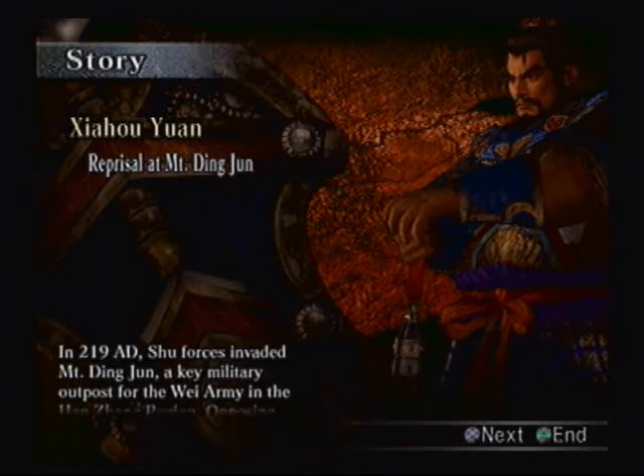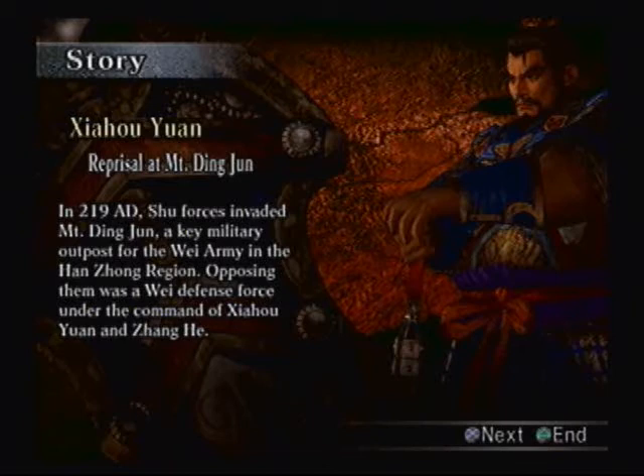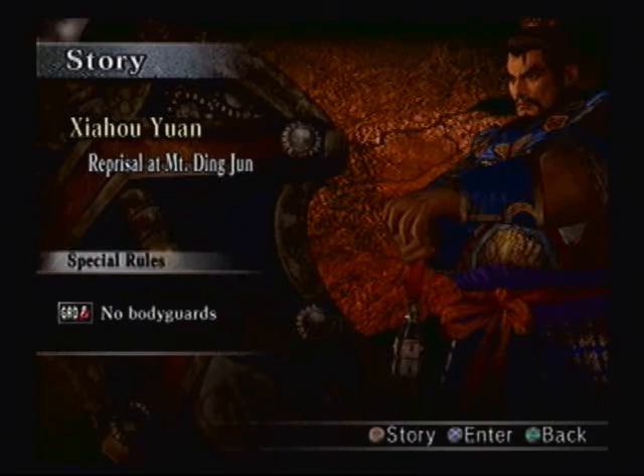I'm actually gonna be in Wei for a little while given this rotation. In 219 AD, Shu forces invaded Mt. Dingjun, a key military outpost for the Wei army in the Hanzhong region. Opposing them was a Wei defense force under the command of Xiahou Yuan and Zhang He. Zhang He engaged the Shu forces first at Mt. Tiantang, but was quickly routed. He then rejoined Xiahou Yuan's forces at Mt. Dingjun, and both commanders prepared for the imminent Shu invasion. The commander of the Shu invasion force was veteran officer Huang Zhong, who camped high in the hills and looked down at the Wei camp, waiting to strike.